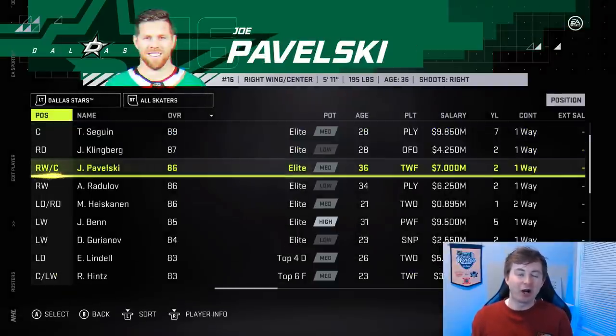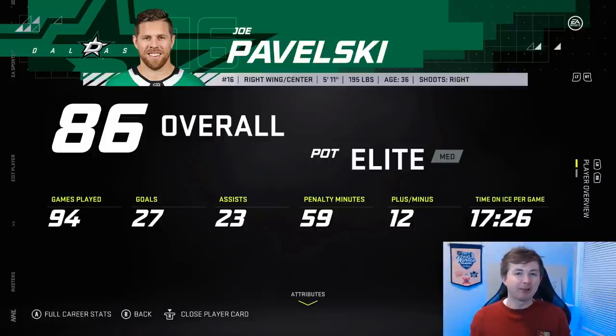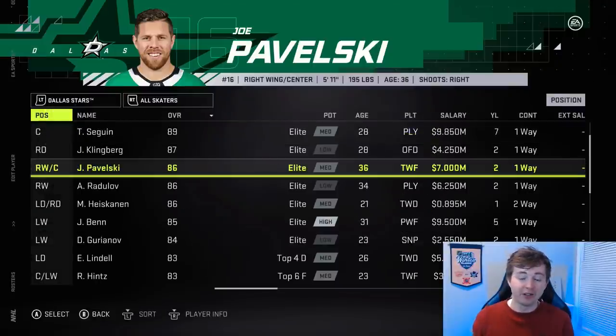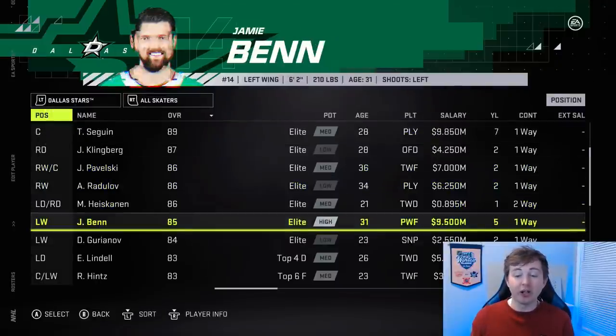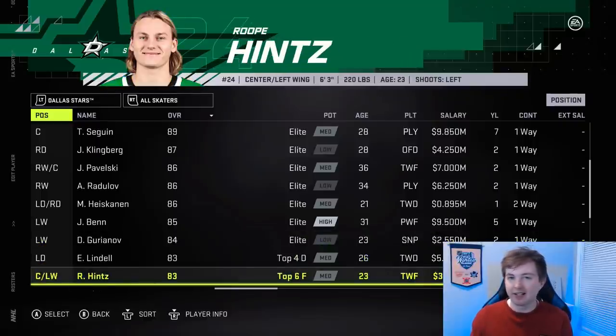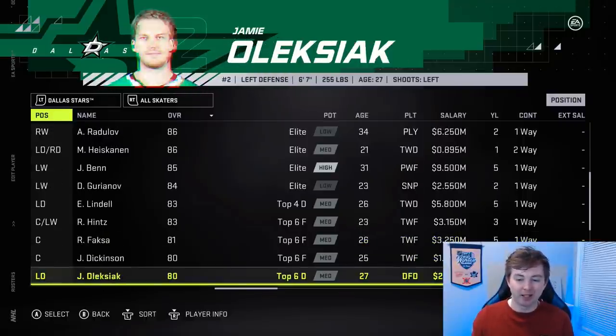Looking at the Dallas Stars, Pavelski obviously got an upgrade — plus one. He came out of the gate as the best player in the league, averaging more points per game than McDavid for like the first six games. I picked him up in fantasy and immediately traded him — I regretted that. His hand-eye there is 96, nice and high as it should be. Definitely deserved that plus one bump. Gurianov got a plus two to 84, which I wouldn't mind, but I think it's a little much as Hintz is still 83 and I believe Hintz is the better player. I think he should have gotten a plus one and been tied with Hintz.